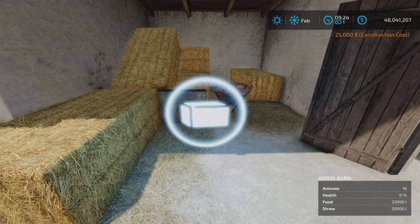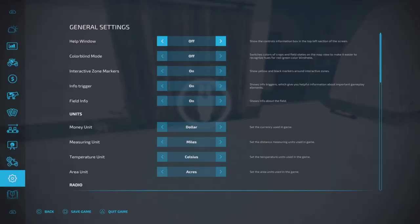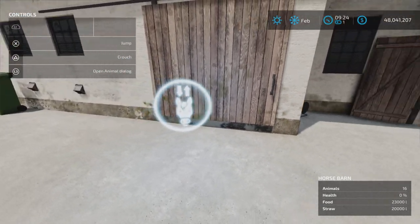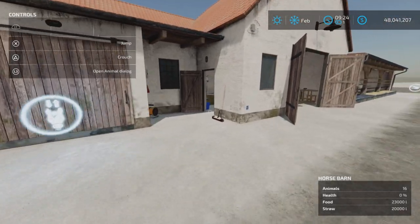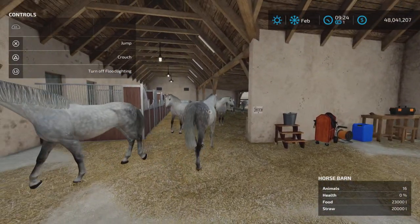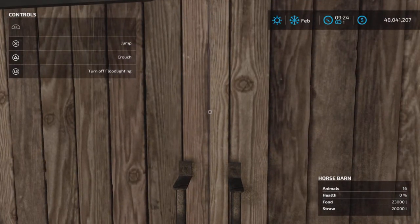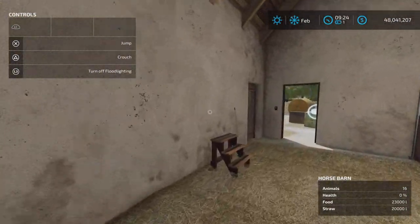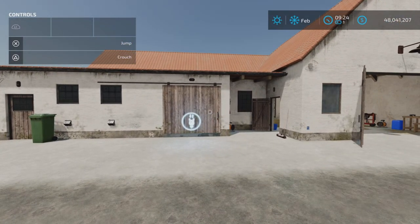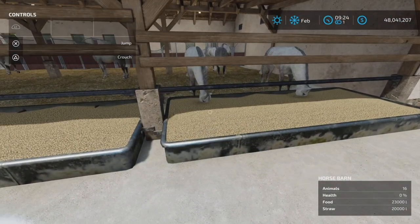Straw bales go here. Here is the animal icon — let's get the help window up. The animal dialogue actually has a little picture of a horse on it, which is custom since that's not base game. These doors open and close. Inside, L3 will turn on the lights. I bought all gray horses just because I'm lazy. The gates all open and close, but this gate here doesn't, nor does this door.